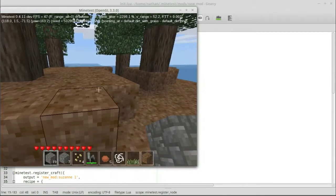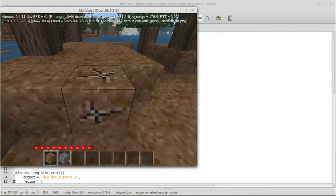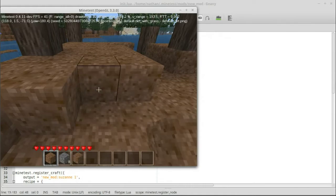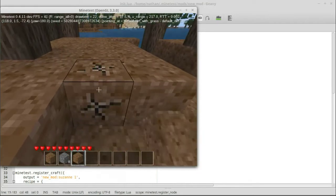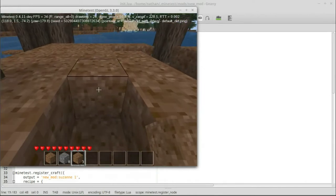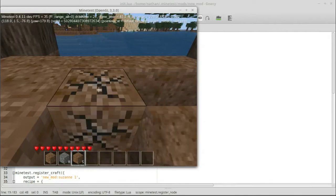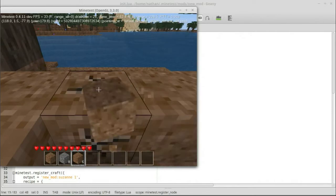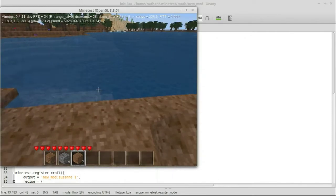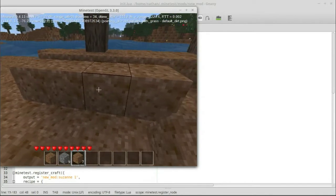Now I'm going to make sure we have some dirt in our hotbar. Okay, so we have one dirt and seven gravel. We dig — now we have eight gravel. We keep digging: five and eight, six and eight — and then seven and nine. So that last block we dug I got a piece of dirt and a piece of gravel.